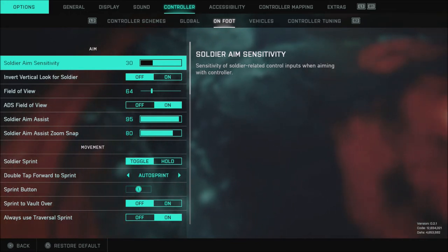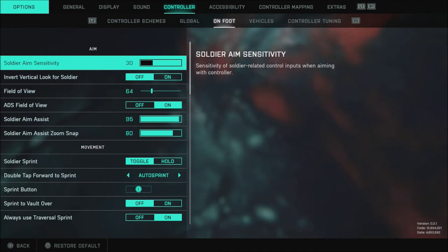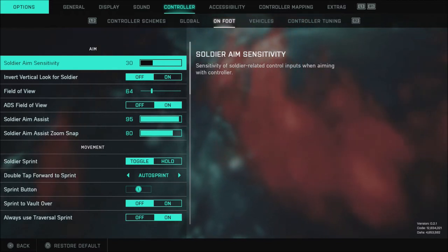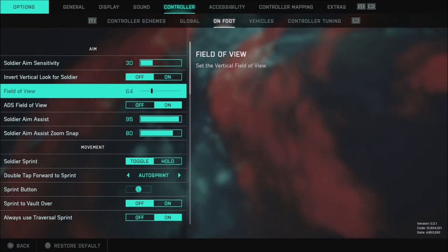What I did is I went back into the game, set these back to default, and kind of started over from where I was with the other video, where the settings were set, and I based it off that. So first of all, we've got Soldier Aim Sensitivity, which is going to be set at 30. My inverted look, of course, is off — that's all personal preference.